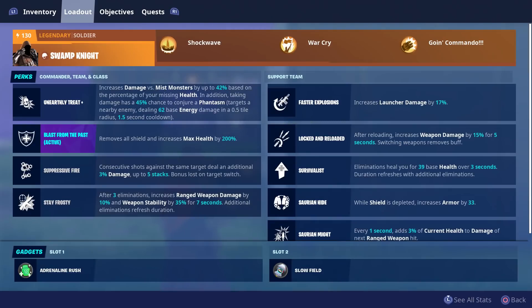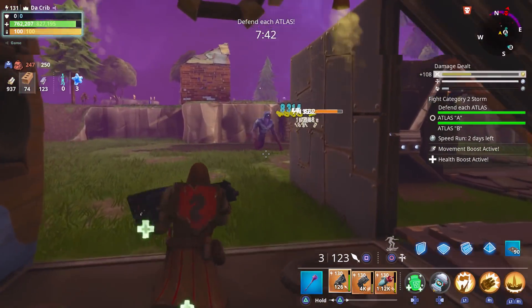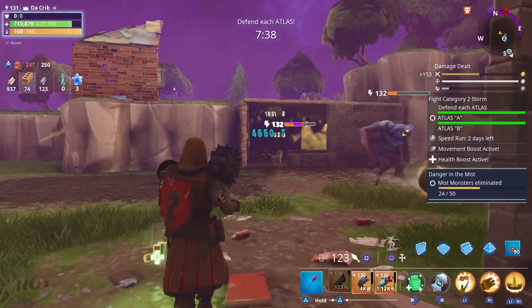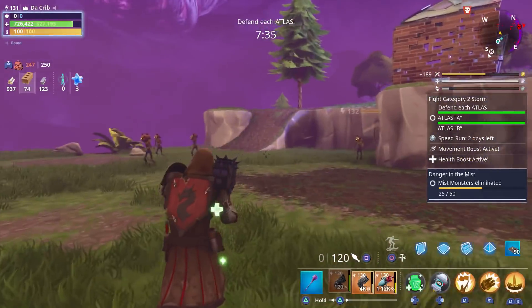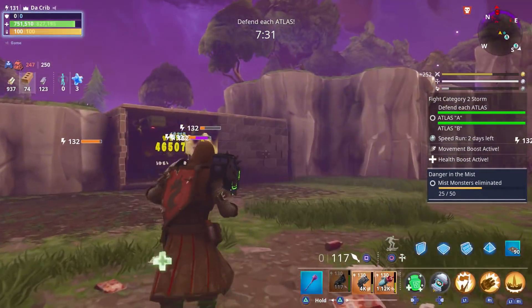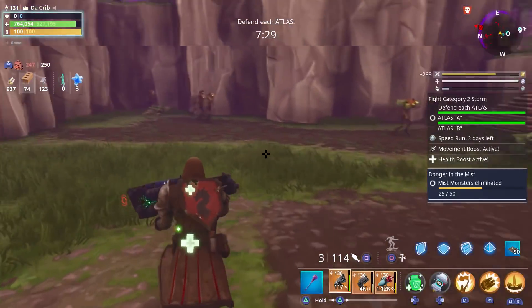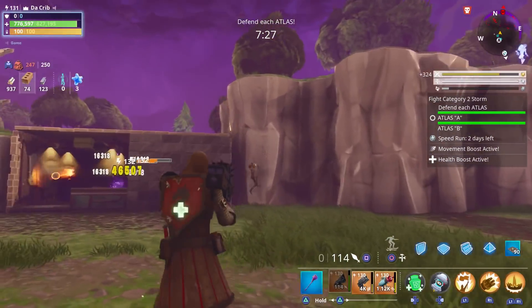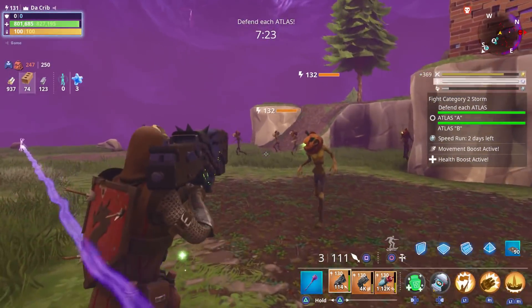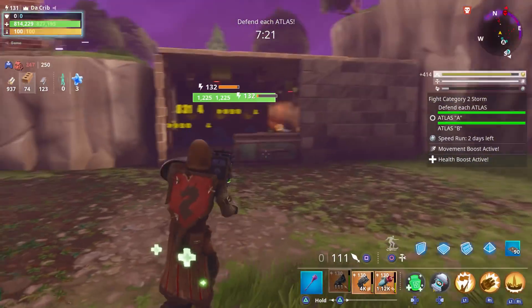I did go ahead and change my loadout — I'll show you the one we're using because I plan on using rocket launchers. We're going to start off with the Metal Marauder and we may also use our Deatomizer if we need to. It looks like most of them are coming from the north and the northeast. We do have a couple of tunnels: one towards the north, one towards the east, and one towards the south.